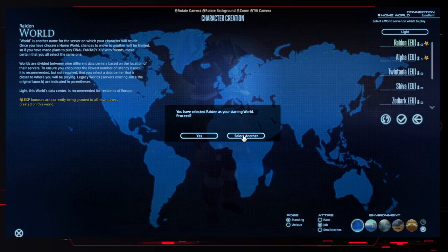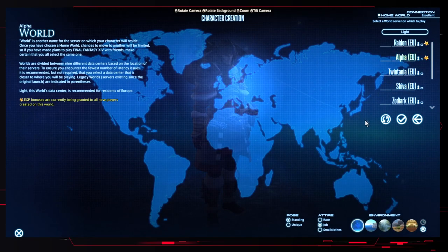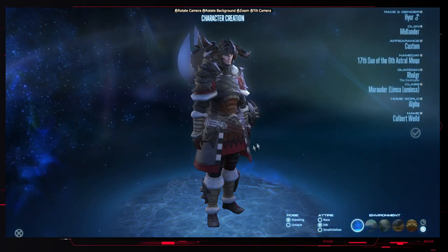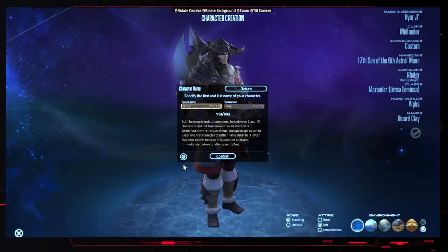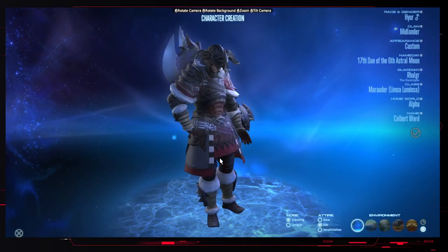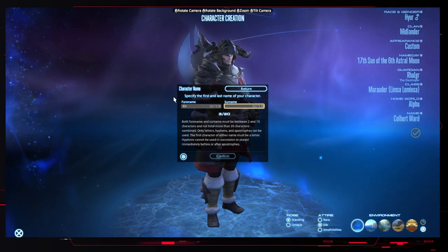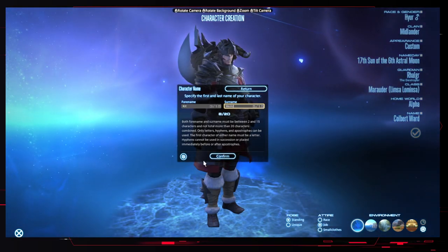We can choose which world we'd like to start in. Some of them are starred, and I believe those give increased XP for any new player on that world. We'll play on Alpha since that's where I have my other character. We're going to dice-roll a name - Cobalt Weld. We need a different name, so we'll add our own. We're going to go with Kit Weld - Kit is a unisex name, and Weld because he has a big axe.